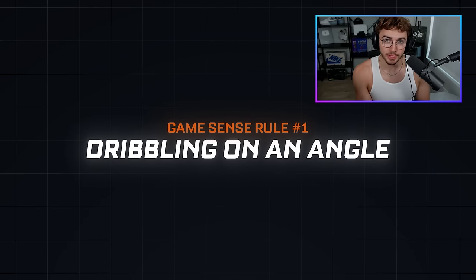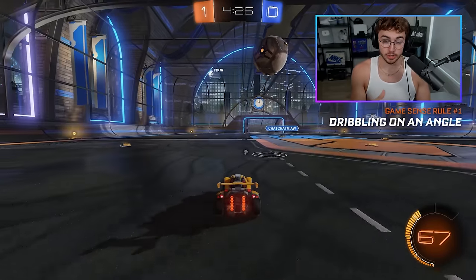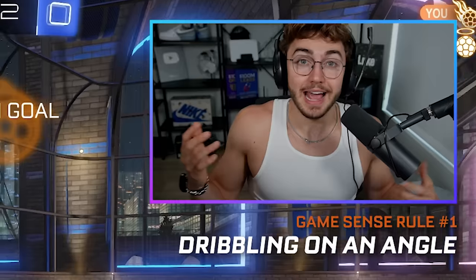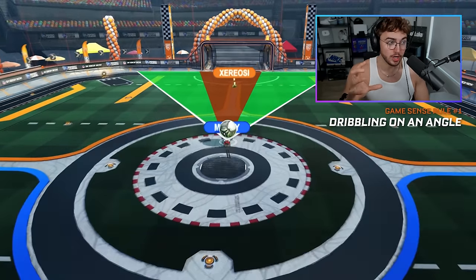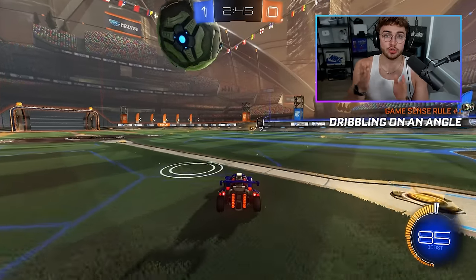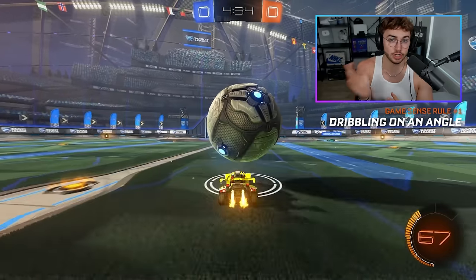Game sense rule number one: dribbling on an angle. If you've ever felt like your opponents are monkeys, you're getting early challenged, or for whatever reason you can't dribble in ranked — listen up. What most low rank players do is when they get the ball, they drive it straight down the middle of the field, and it doesn't work. When you dribble the ball down the center on top of your car, you actually block your own vision. The ball gets in the way of you seeing your opponent, so if they challenge you, you can't react. And when you dribble in a straight line, the only real flick option is a front flip or a slightly off-center diagonal, so the direction change isn't very good. And if you fail the flick driving straight at the net, where does your car land? In the opponent's net.